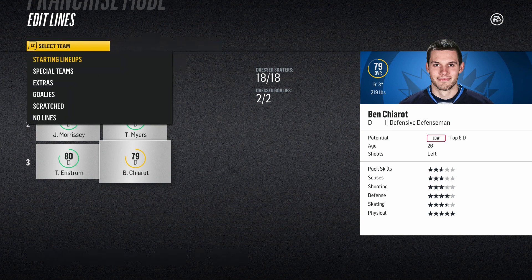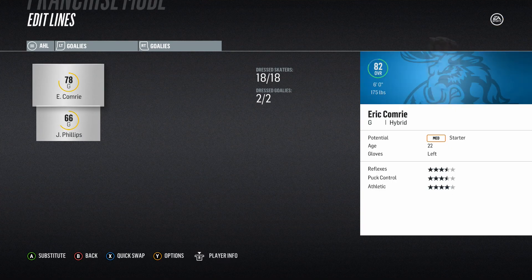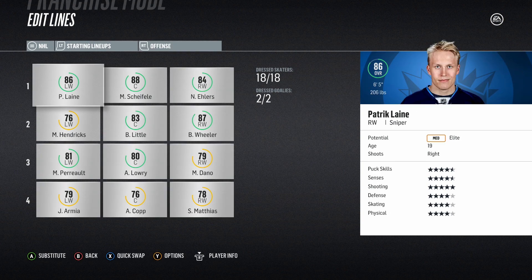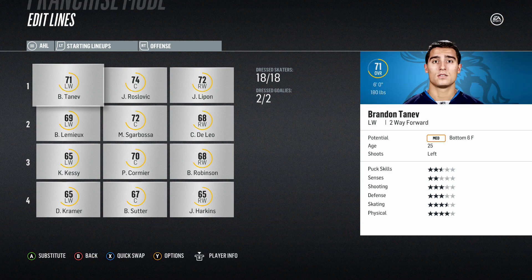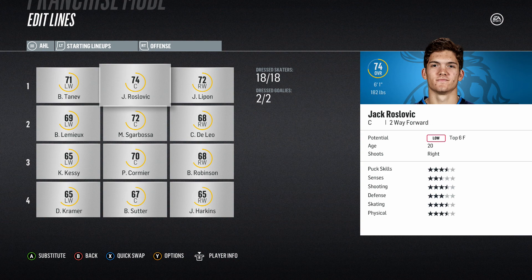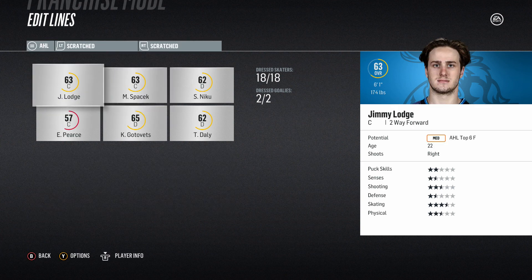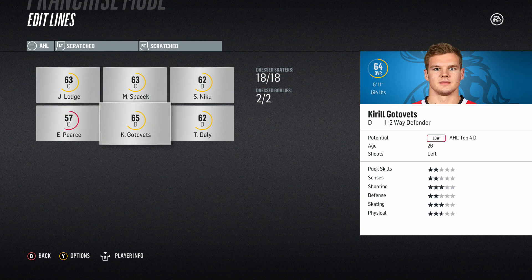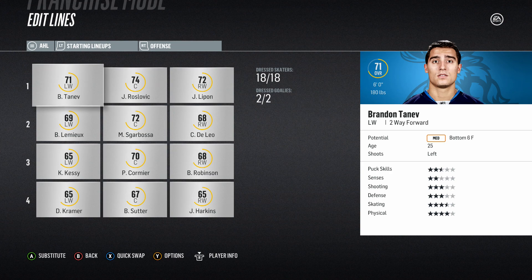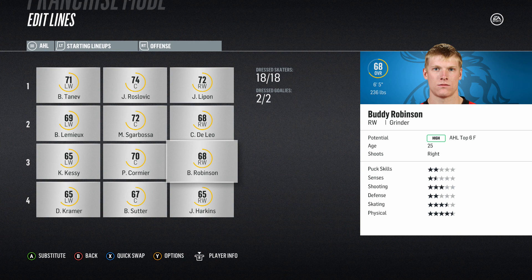Third line would be Perreault, Lowry, and Dano, and fourth line of Armia, Copp, and Matthias — I think that would work really well. Defensively: Trouba-Byfuglien, Myers-Morrissey, Enstrom-Chiarot. Goalies Mason and Hellebuyck. In the AHL, Comrie would be the starter. Prospect wise I'd like to get Roslovic, Spacek, and Niku into the AHL lineup as well. I'll edit the lines off-screen.